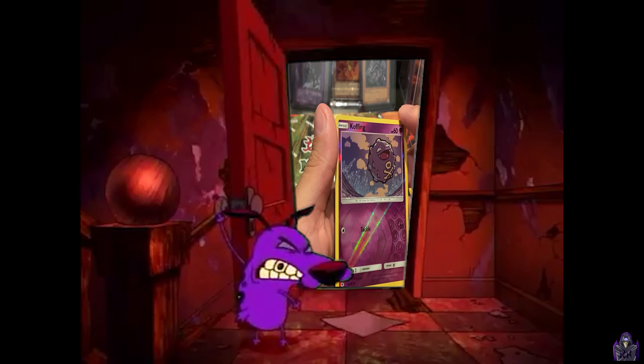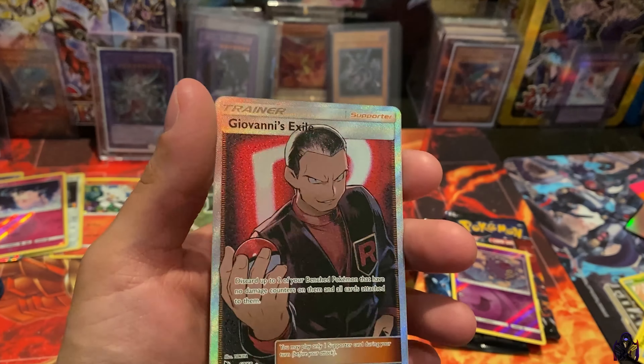I just know something bad is going to happen. Spoil coughing. Nice, we have a Giovanni's Exile — it looks like an alternate art.